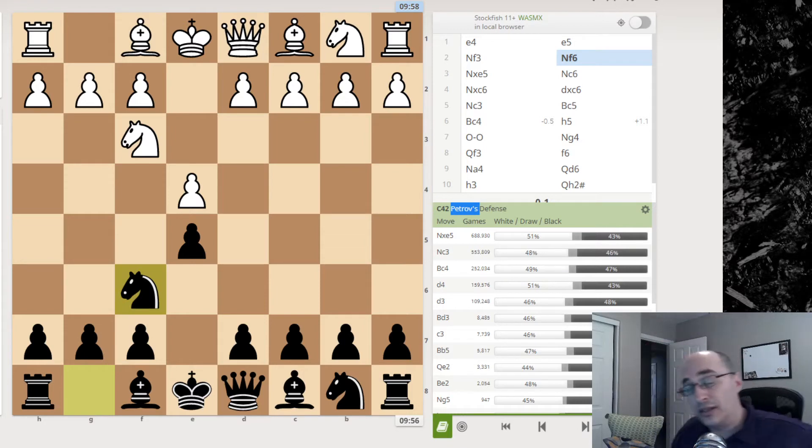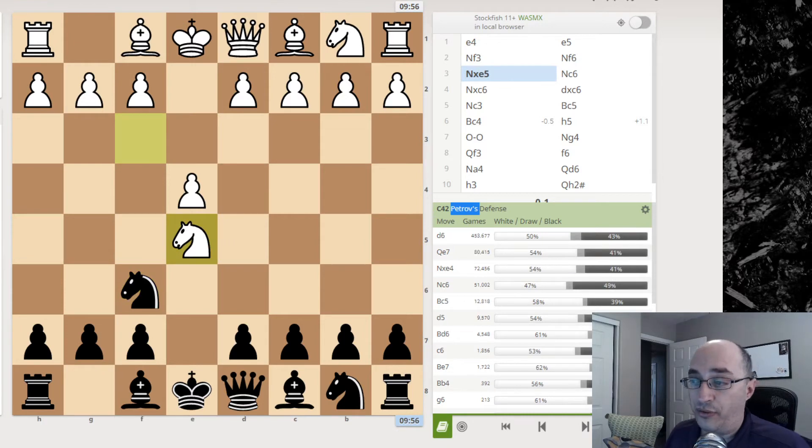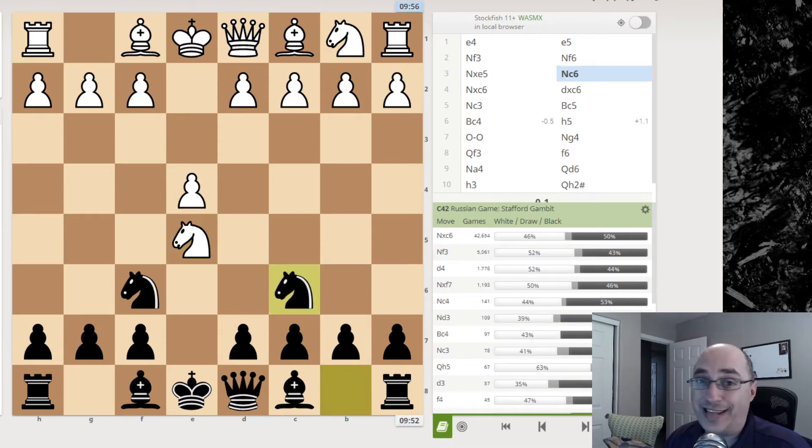There are a lot of options your opponent could do. My opponent went for the most common response, which is to capture, and this is the line that I know. This is the one time I know how to handle this particular situation. It's called the Stafford Gambit — I only learned that name recently.